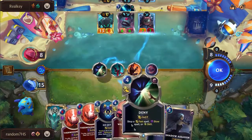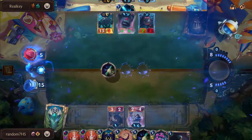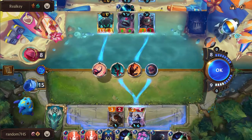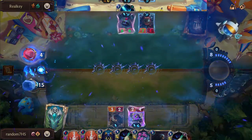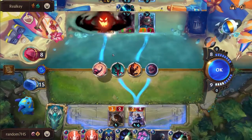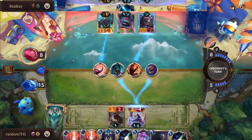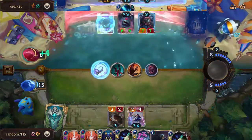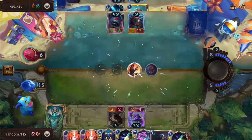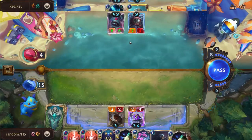Two birds with one stone - save mana for the second Deny potentially as well. Opting to go for the Will on the Nautilus - I like this play. It just stuns instead, but that does mean the Abyssal Eye is going to get a hit in this turn. We do still have the Denies in hand for Random to stop any Atrocity lethals. Real Key playing to their outs - going to get some damage on face this turn as well as a draw.